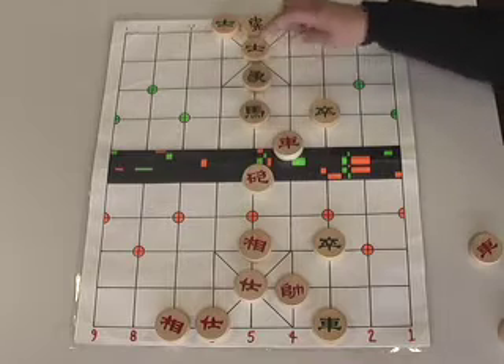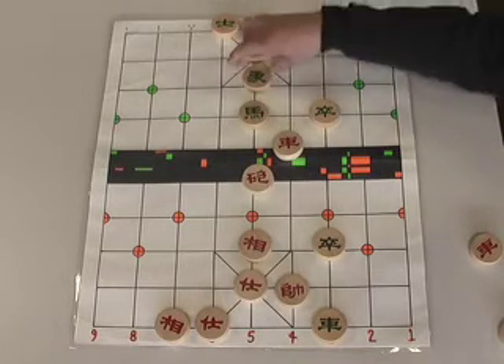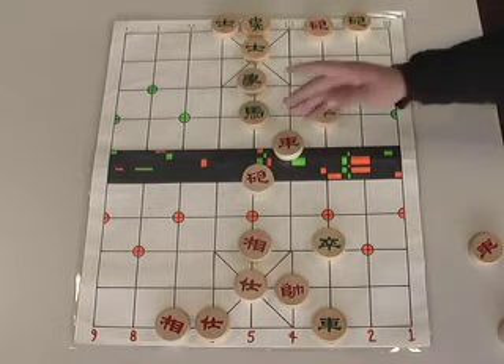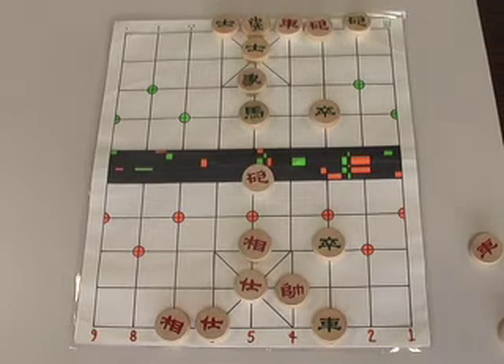Green puts his horse in the way, providing a third piece so he could ideally capture that in another move. But it's really a little too late, because we now move our rook all the way down to the back rank. Checkmate.